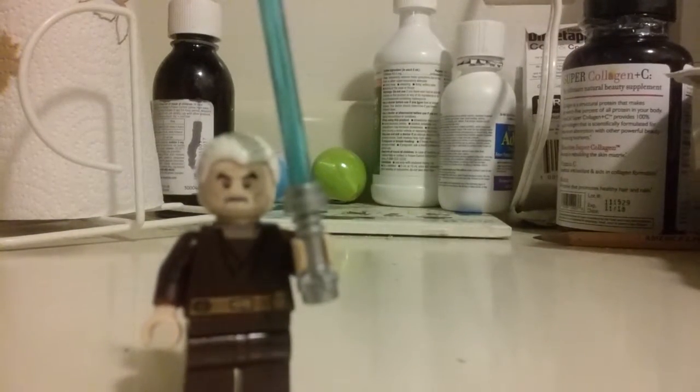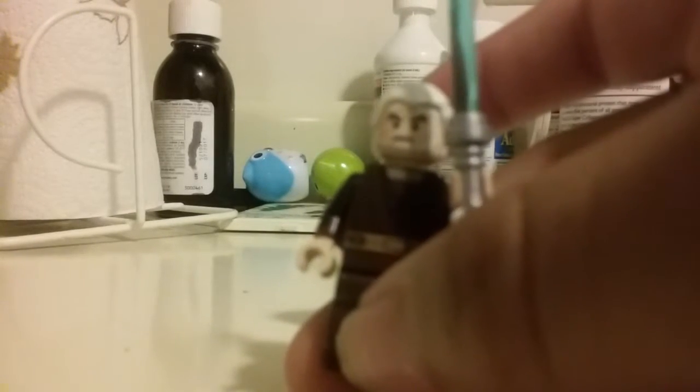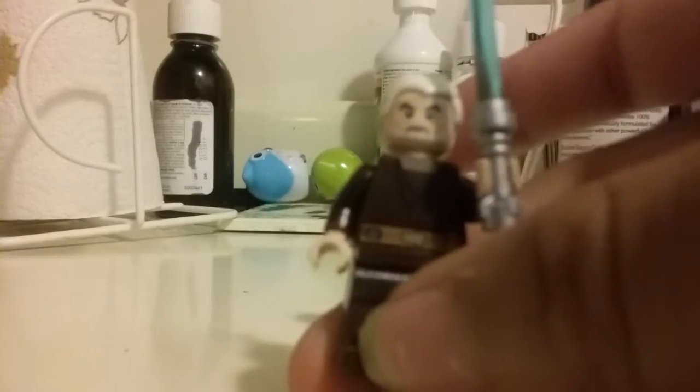Okay, so last minifigure: Count Dooku. You guys should probably already see where I got the head from — the head is Count Dooku's, and so is the hair. And the tunic and the legs are both from Palpatine's dress version. I thought this printing was perfect because I think it looks similar to what Count Dooku wore. If you search 'Star Wars Jedi Count Dooku,' you'll probably see a photo of Count Dooku with Sifo-Dyas, with this tunic on when he looks old. And that's mainly what I based it off of.